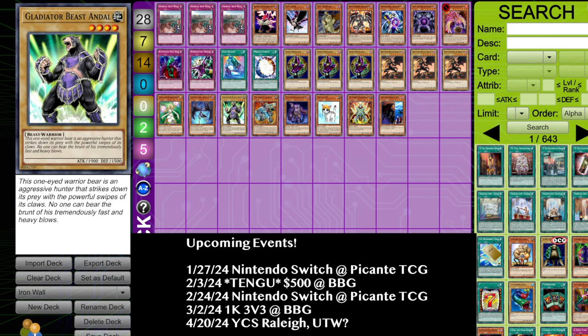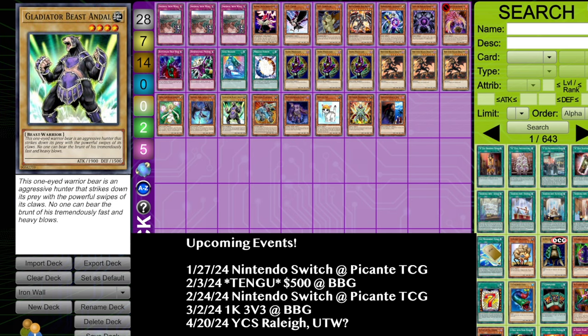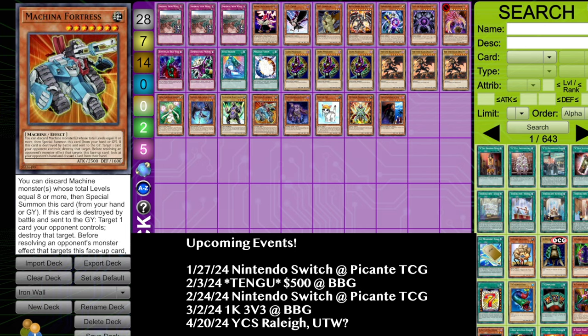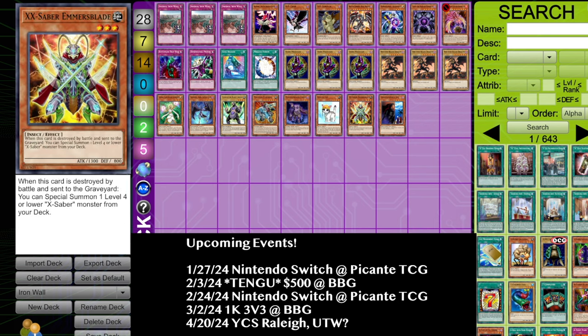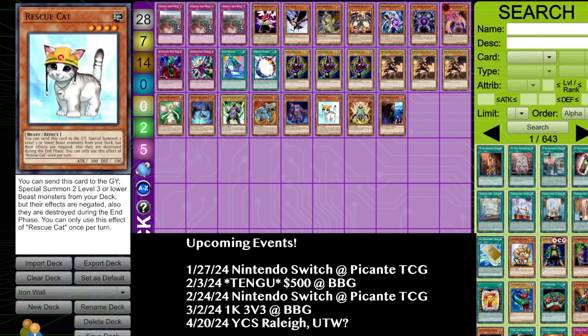Kind of the same thing for Gladiator Beasts — Bottomless Trap Hole and Dimensional Prison. Imperial Iron Wall is also going to prevent you from getting D.D. Crowed on Bestiari and Bottomless on Bestiari, so that's pretty cool. Same thing goes for Machina Fortress — you're not going to get Crowed or Bottomlessed on your Fortress summons. Gravekeepers, X-Sabers, and Synchro Cat are a little lower on the rogue tier, but these decks could definitely play this card as well.